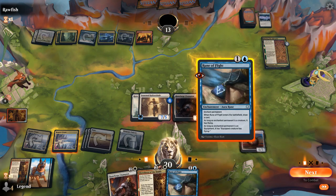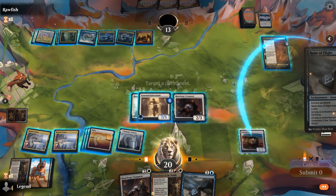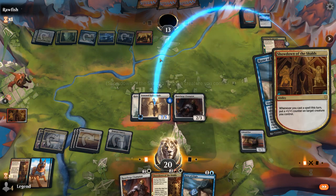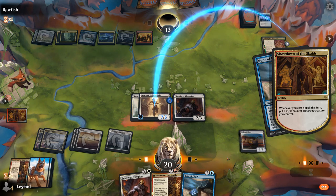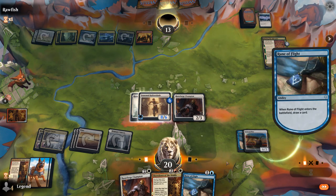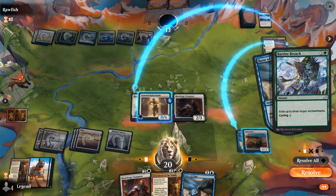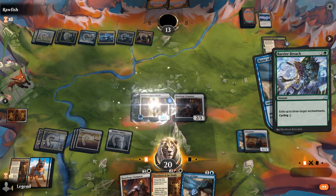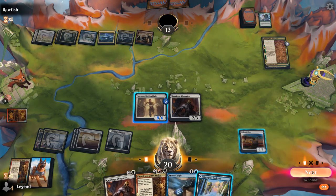We put Rune of Flight on the Plow and a counter on Halloblade. Opponent could use instant-speed removal on Halloblade to force us to tap it. They should kill it in response to the card draw effect. Barrier Breach exiles three enchantments — that's fine. We hit for eight.